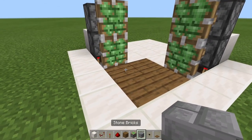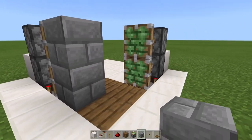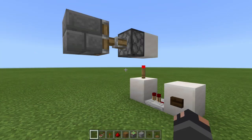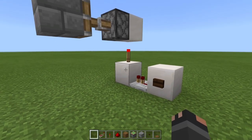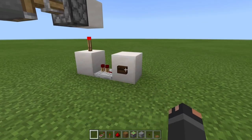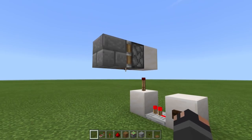Then take out your wall blocks and place them on the faces of each of your pistons. Now to open the door from either end, we will need to power the block that the redstone torch is sitting on. This will in turn invert the torch and cause the piston to retract.